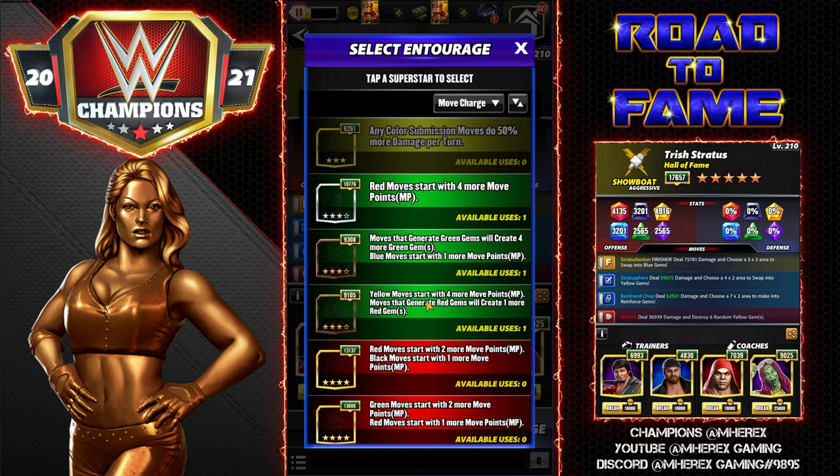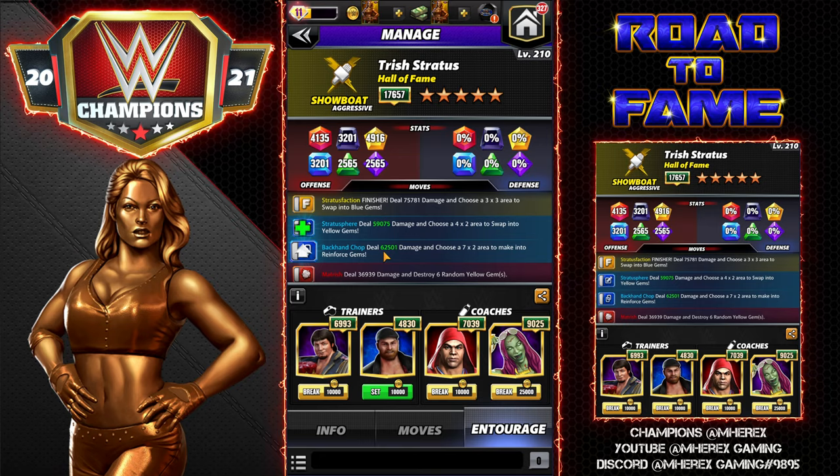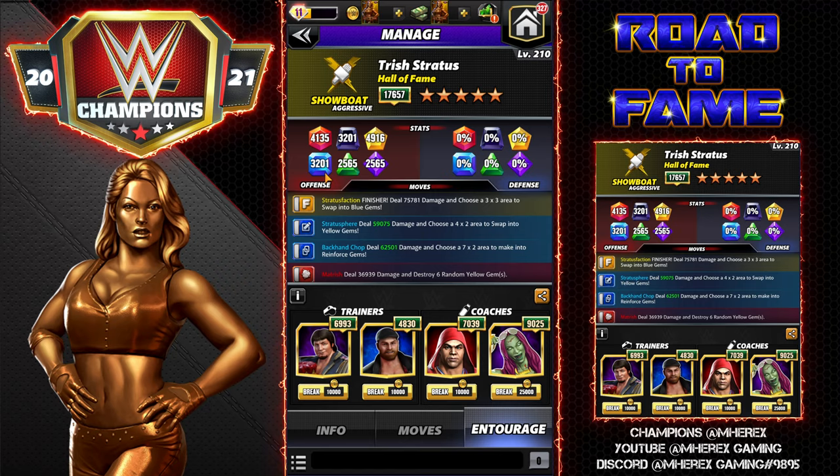I'm going with Sami Zayn for blue move damage - he's going to add 40% more blue move damage, making the moves 59K and 62K. I decided to go move damage because showboats don't do a lot of gem damage - her blues are only worth 3.2K. The Backhand Chop deals 44K damage and you choose a 7x2 area to make into reinforced gems, also 6 MP. She'd definitely benefit from the new blue move damage medal, which I think is 155% more damage. That would help her a bunch because she's hitting a lot of moves.